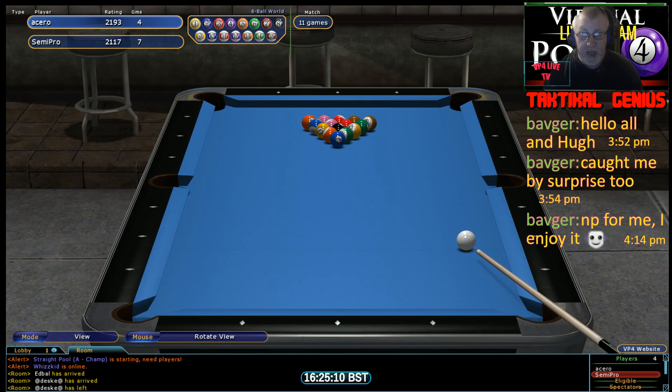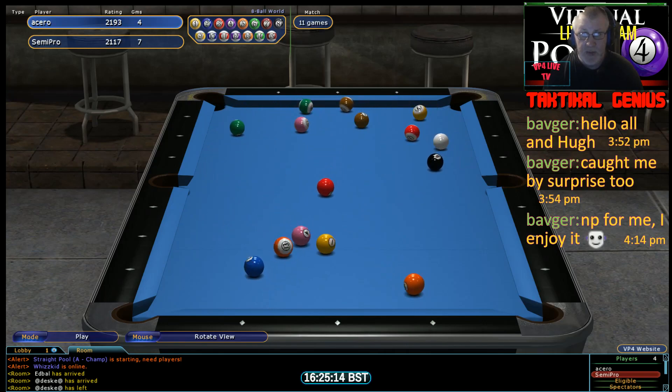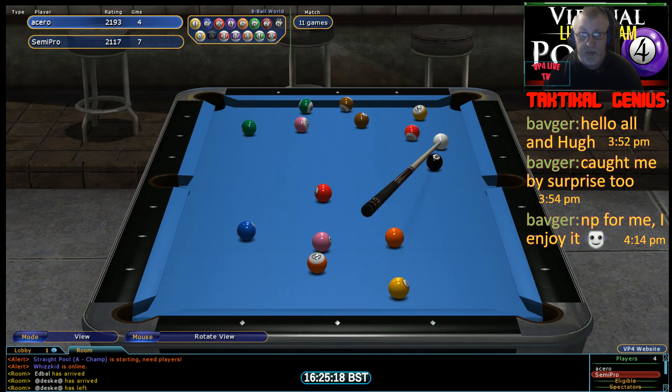And that's another break and run. The break goes back to Acero. This rack is so important for him — he's got a ball in the break and once again these balls are broke very nicely. He's looking at the layout — he's planned to run the table and is going to commit and make that decision. It's a very important one.